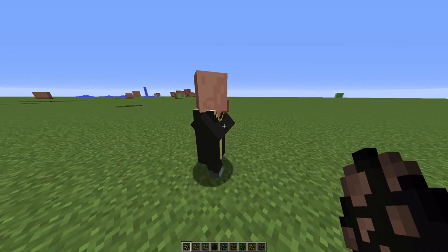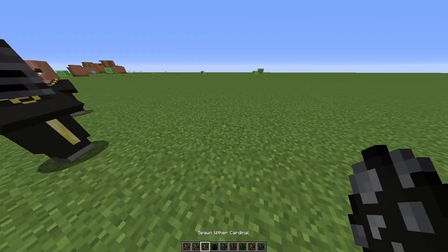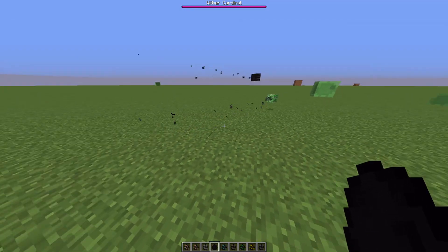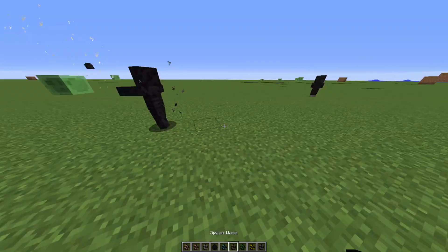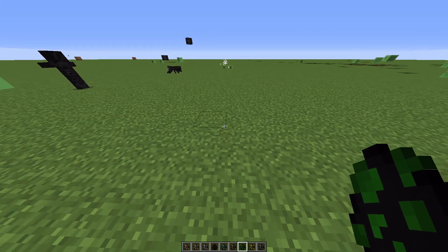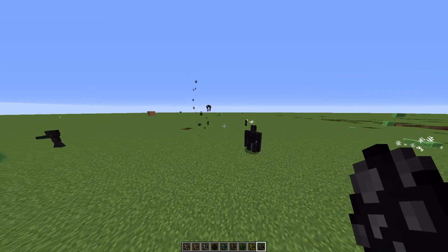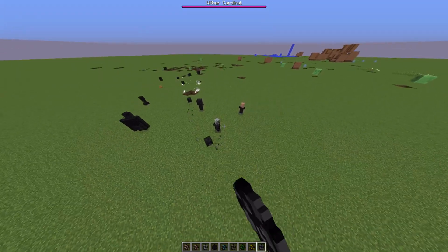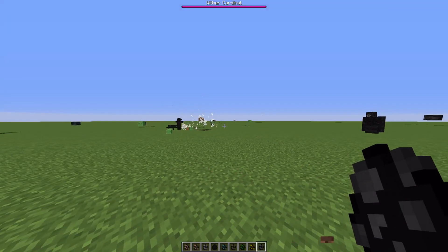We've got the Wither Cultist — he looks like an Evoker but with a normal villager face. The High Wither Cultist has a Wither head on his head. The Wither Guardial has a boss. The Lost Skull is a Creeper head. The Blight is a Wither zombie. The Wither Spider doesn't burn in the day. We also have the Wither Creeper, Wither Blaze, and Wither Golem. These guys are obviously aggressive and will attack anything in their path. They spawn in with skulls and will attack just like the normal Wither — pretty cool if you want to start a battle.